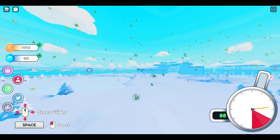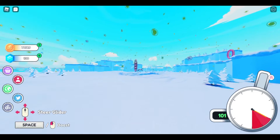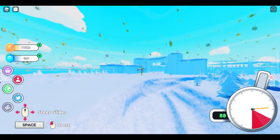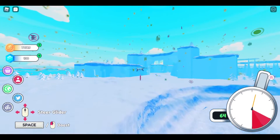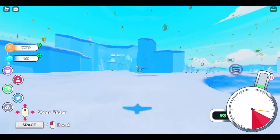My best strategy is to go over this way, dip down a little bit, come back up, and use a little bit of boost if you have any leftover or if you just got another orb. Then just glide around and go for coins.